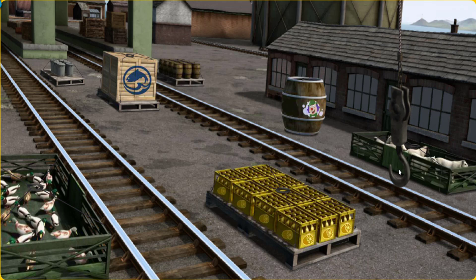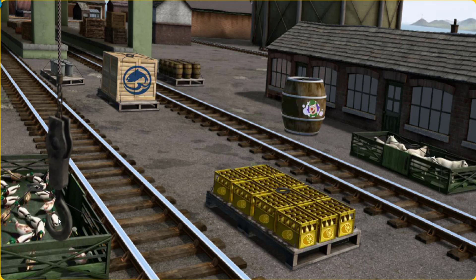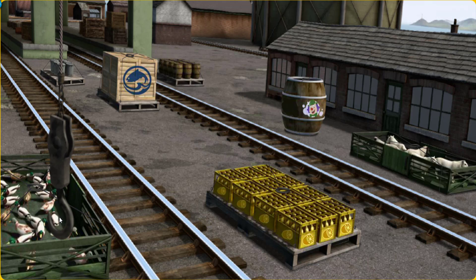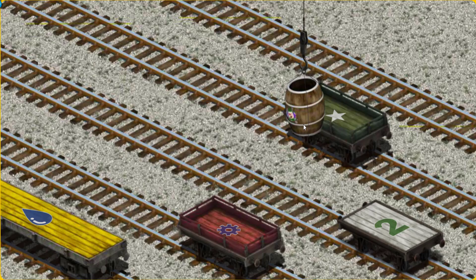Show Cranky where the barrel of bubble liquid is. There you go. Let's lift and load. Now the cargo must be loaded. Help Cranky find the white flatbed with a green number two.